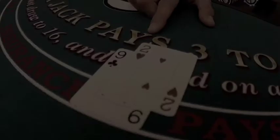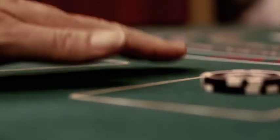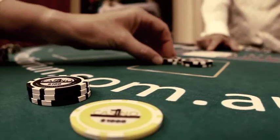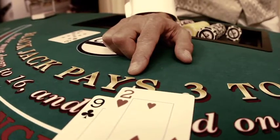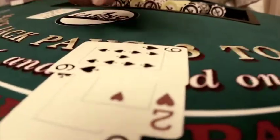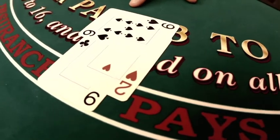Double down. The next box has a first two cards total of 11. Your options are hit, stand, or double. By increasing your bet by the initial amount, you have chosen to double down. This gives you the opportunity to win more. However, you only receive one extra card when doubling. The card is placed sideways to indicate that you have doubled.